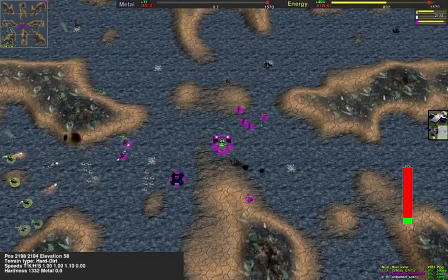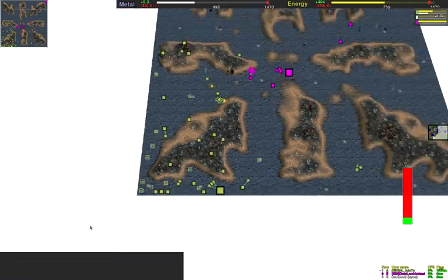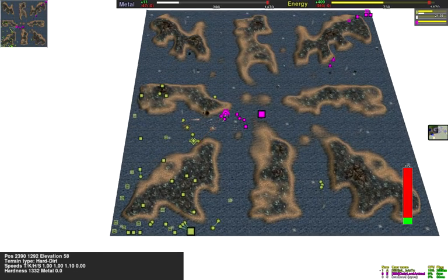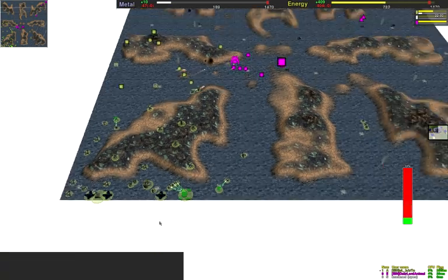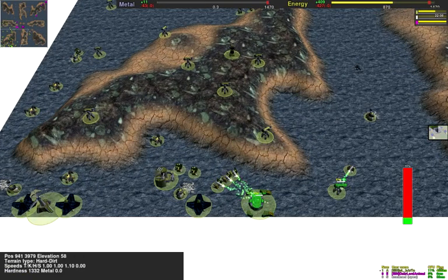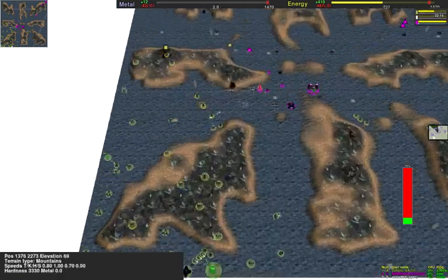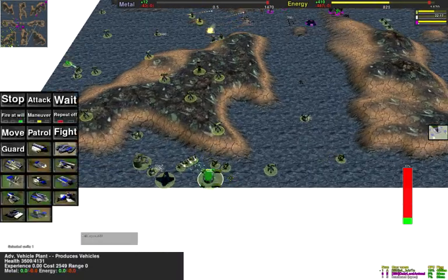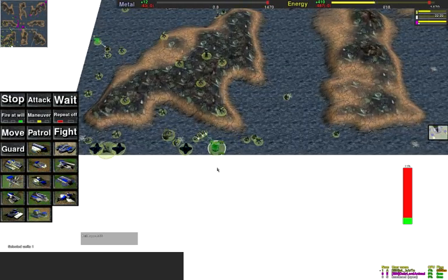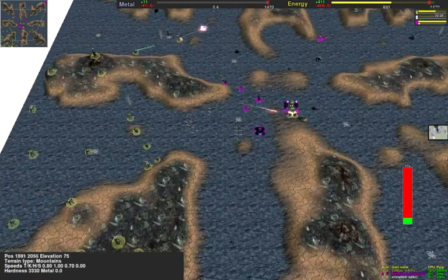Bartow's Peewees died to the Rokos and the gunships. There are very few pink units on the map now. Bartow is making his own level 2 lab — an advanced vehicle plant instead of K-Bots. This may turn out very well for him, because you can make Panthers or even Mobile Artillery, and they just eat up K-Bots.